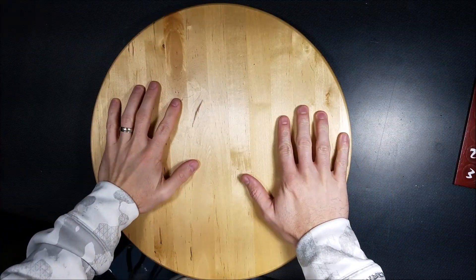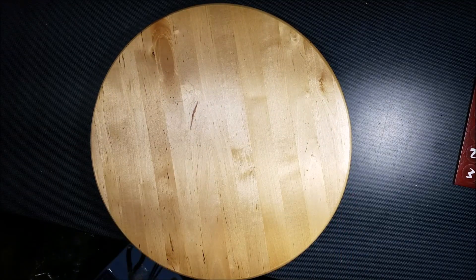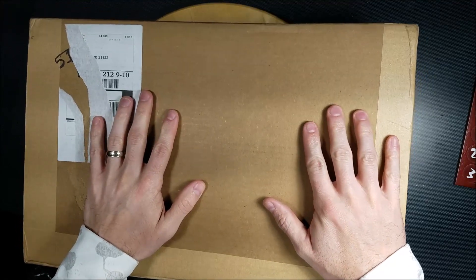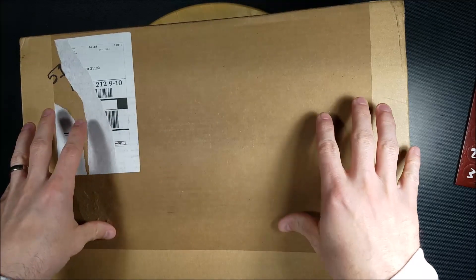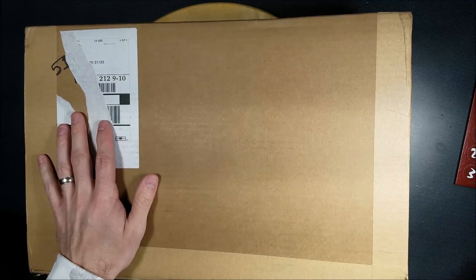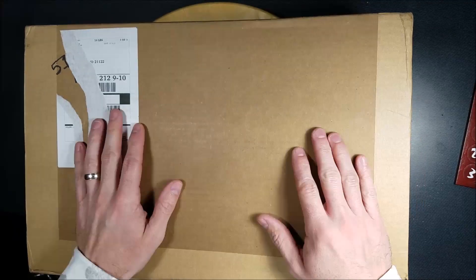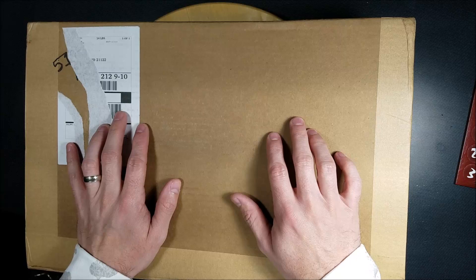Hey guys, today is February the 12th and we got another box in the mail. This is my Black Friday order from Black Site Studios — yes, a Black Friday order arriving in February. But once you see what's inside it's gonna be worth the wait. They had some crazy deals, including BOGO stuff where you buy a building and get a building free, or buy a kit and get another part of that kit free. So let's cut into this and I'll show you what I got.